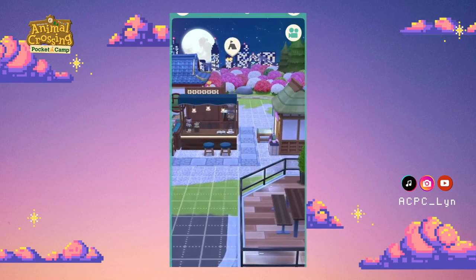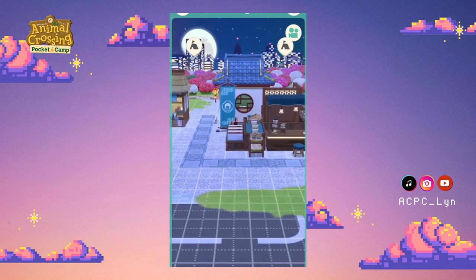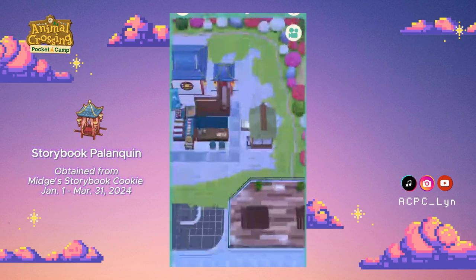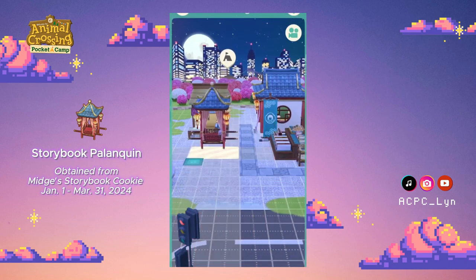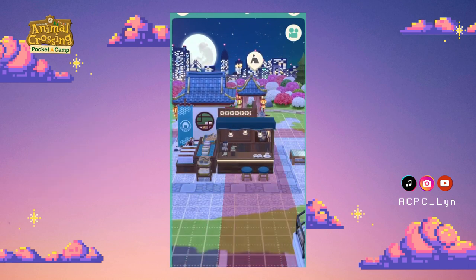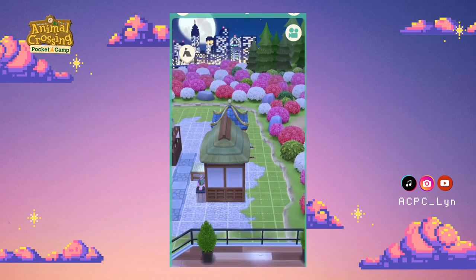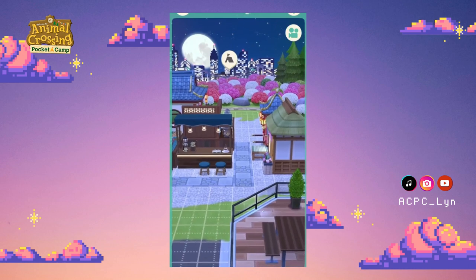Okay, this is the front of our little town village thing so far. I saw some people with the storybook palanquin kind of frustrated that they can't really do a lot with it — I totally understand because it's not really a building, but I think if we stick it behind things the little roof might be perfect to layer behind things. Or not, because it kind of sticks out with those handles. Okay, I can see it being used for a little bit of layering — that's kind of cute.